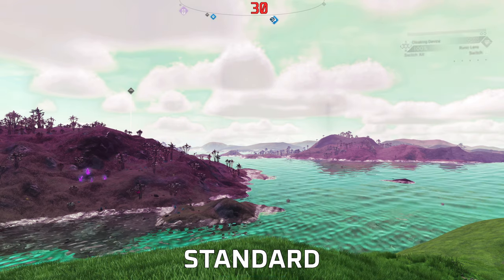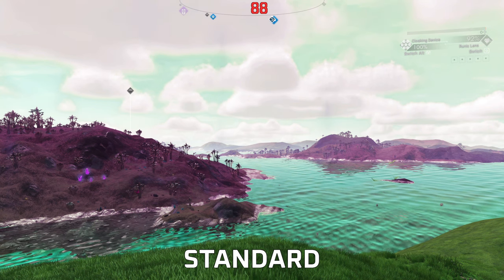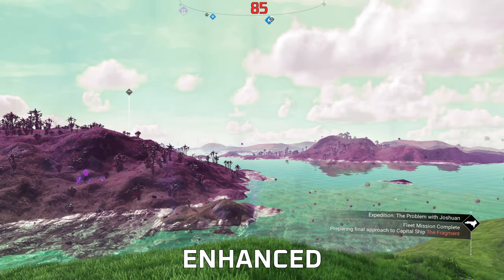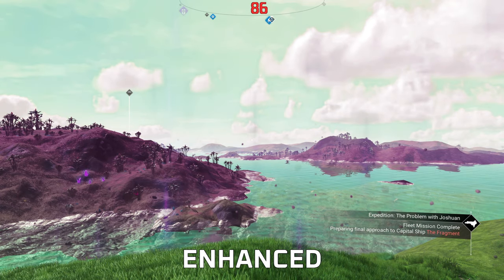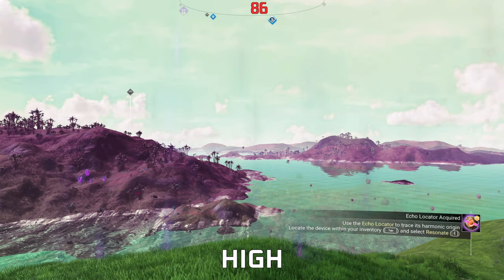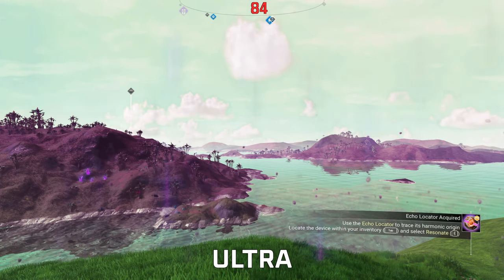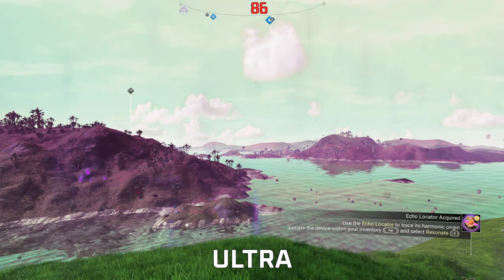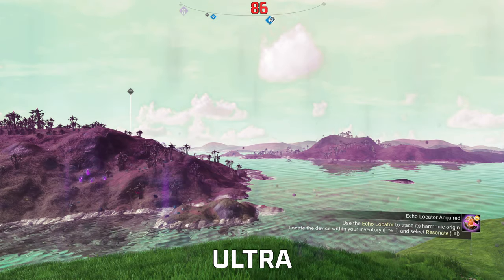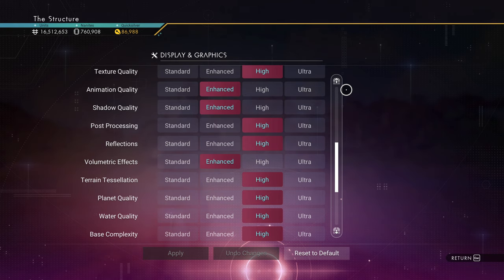For Volumetric Effects, I used to recommend High because cloud resolution was poor, but now that they've updated clouds, water, and planetary volumetric effects in this update, I'd say set this to Enhanced. The new assets look far better, and there's really no difference between Enhanced, High, and Ultra. It's very well implemented.